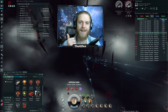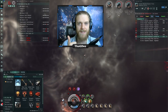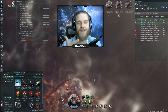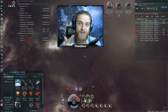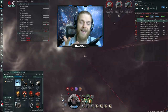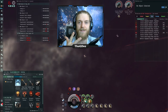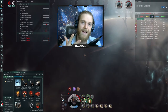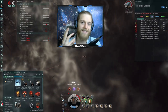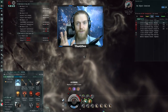In today's video we're going to start by looking at a fit I was using for T4 filaments that was really not optimized. Then we'll look at footage of me taking that fit into T4 filaments and surviving a Marshal death room I had no business surviving. We'll break down the stats, figure out the DPS output, engineer the best fit, and look at what could happen in T5 filaments as well.